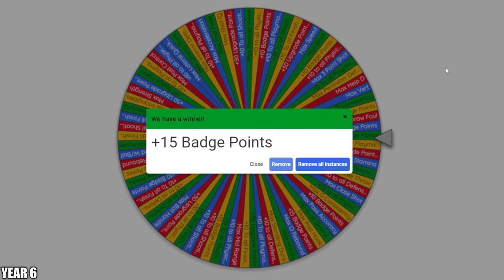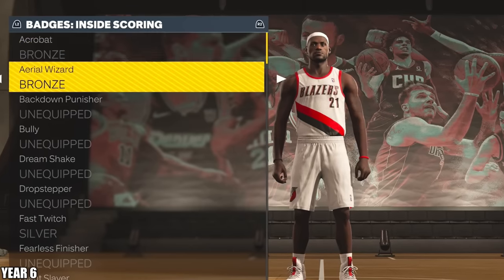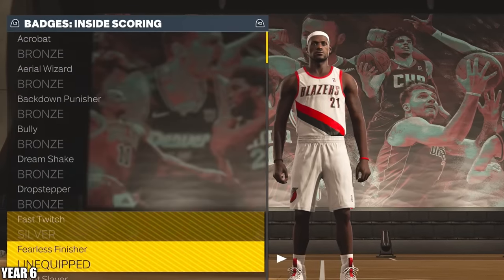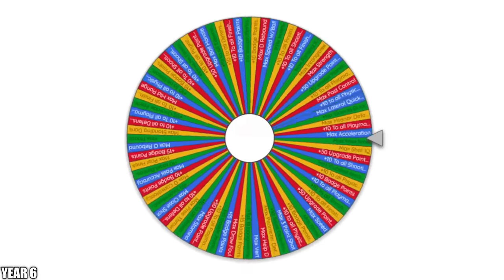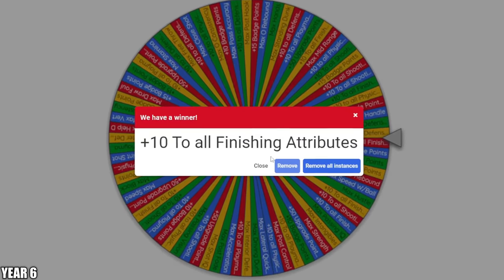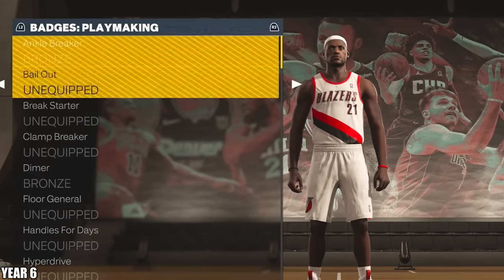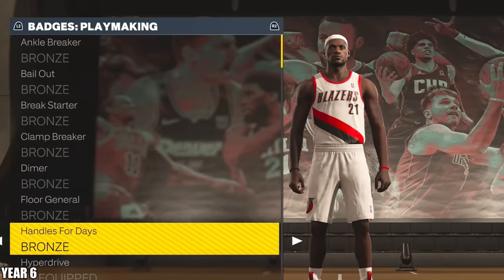I think the smart thing is to just give him bronze of everything, so then he just gets them better as we eventually go on. Third wheel spin — max close shot. That actually isn't maxed out, so we'll take it. And our final spin for the season — plus 10 to all finishing attributes. We got that one a lot; all our finishing stuff is almost maxed out. And 10 more badge points — I think it makes sense to do one of every badge for playmaking. We went up 21 overalls that year with LeBron.